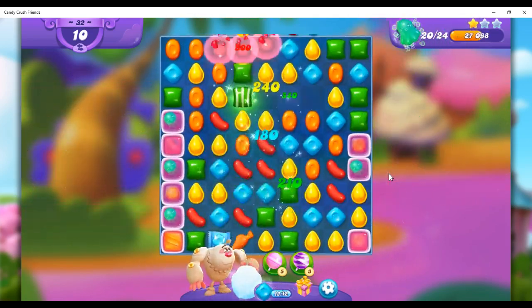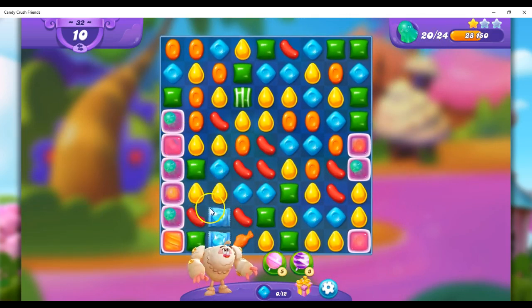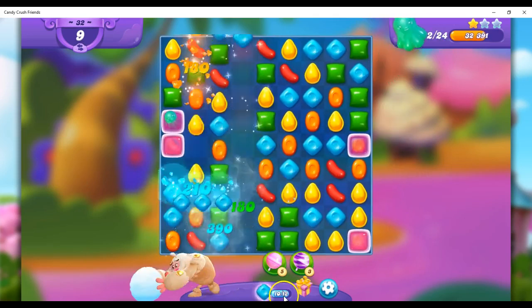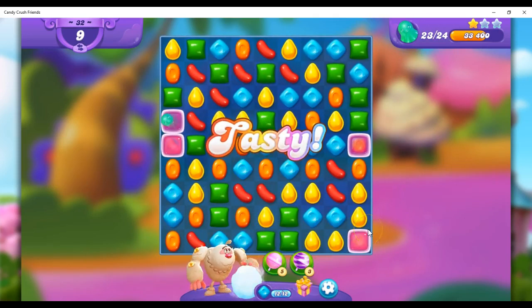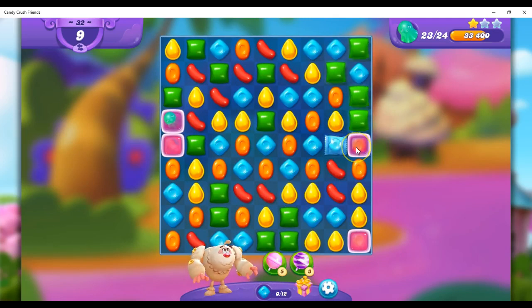There we go. Lots of work done. So I have four more to get, and I have ten moves, and this is going to open things beautifully. Plus, it's probably going to give me more cyan to get another wrapped candy from Yeti. You see how I'm using one thing he gives me to get more things for him to give me.